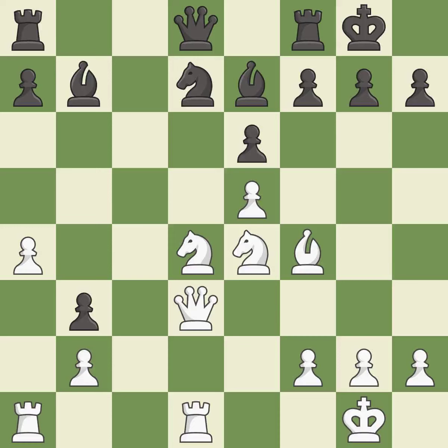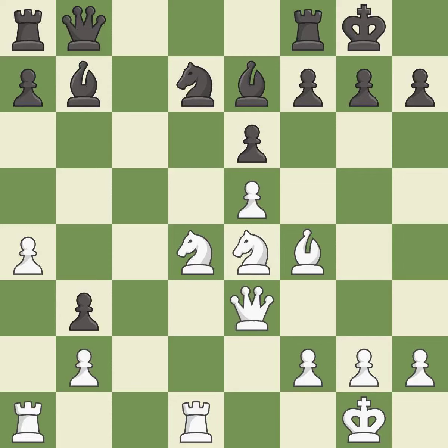Takes back — it is best. The game was close to equal, but now white has the advantage — it is an inaccuracy. This threatens to reveal an attack on a knight — it is best. This stops the opponent from being able to reveal an attack on a knight — it is best.